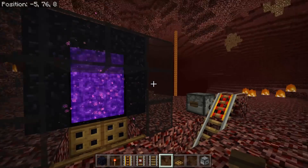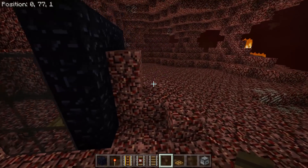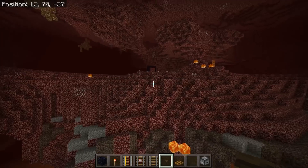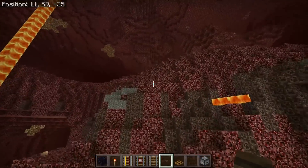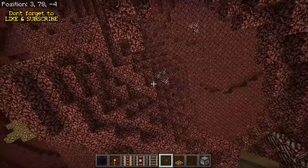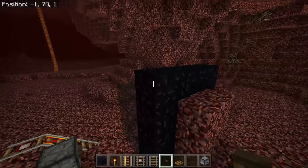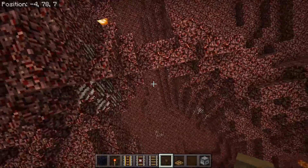You don't have to build the nether section at the same Y level you come through the portal on. We're at Y level 77 in the overworld and Y level 4 in the nether — the portal built at the lowest possible point above the solid netherrack and lava. If you want to build this just below bedrock and link it to tunnels connecting to your nether hub, trading halls, or farms, you can dig up to below bedrock. As long as you have the same X and Z coordinates, you can build at pretty much any Y level.